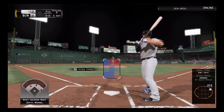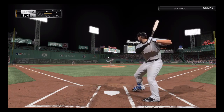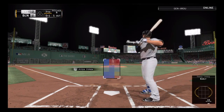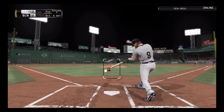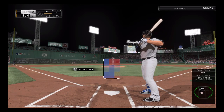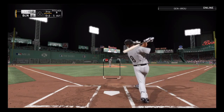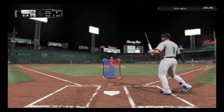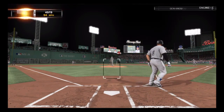Mike Moustakas will step in now. He's bounced out and flown out in his first two plate appearances. Swing and a miss on a ball in the dirt, and it's strike one. One out, nobody on. Gets on top of one and chops it foul right at home plate. When he was drafted second overall in 2007, a high school teammate of his, Matt Dominguez, was selected 12th overall — they were only the sixth pair of high school teammates selected in the first round of the same draft. Swing and a miss on the fastball. Out number two.